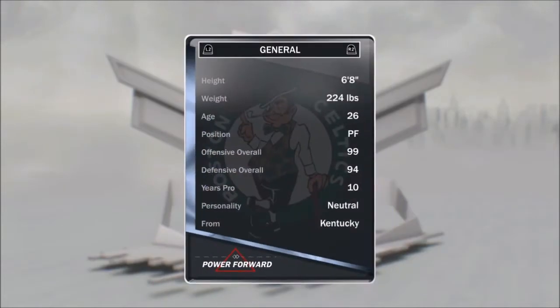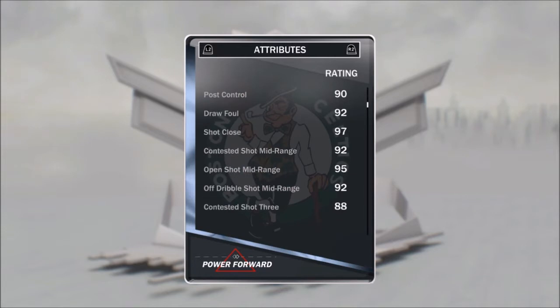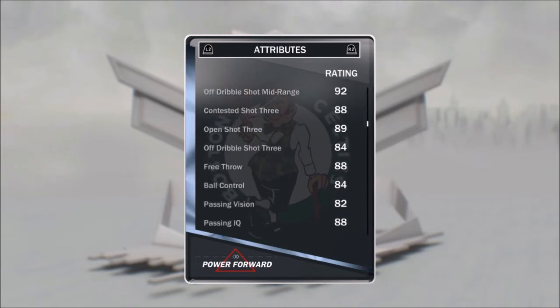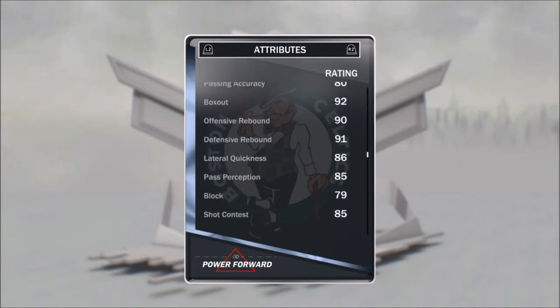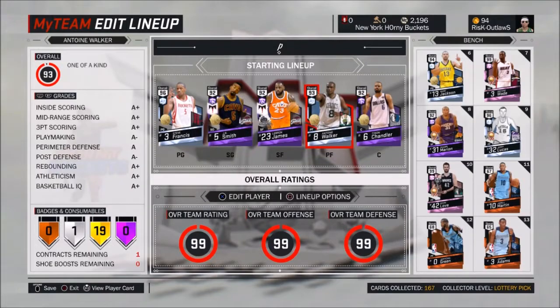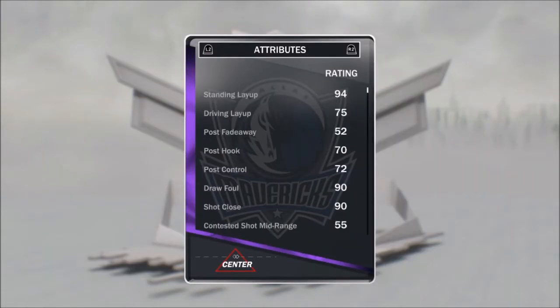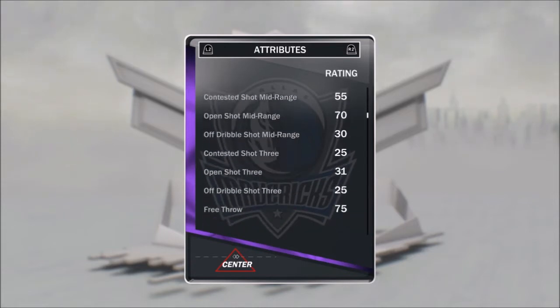Then we got Tubby at the power forward — Antoine Walker. I wanted this card since he came out. He's got the 95 driving layup, 90s in the post, 90s in the mid, 89 three, 88 free throw, 84 ball control, 90s in the rebounding, 80s and 90s in the defense. Just a really nice card. Now, this Tyson Chandler is kind of just here until I have enough MT to pick up Diamond Gobert, but he's nice — he's got 99 offensive rebound and box out.